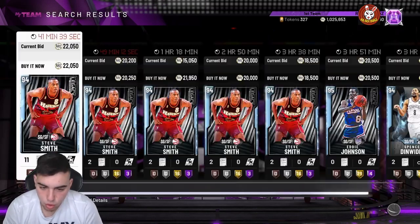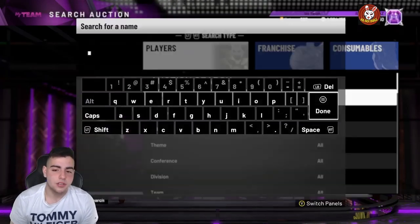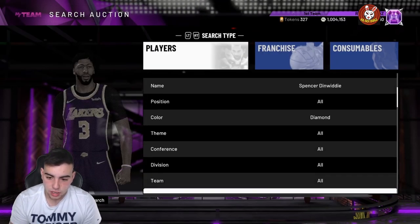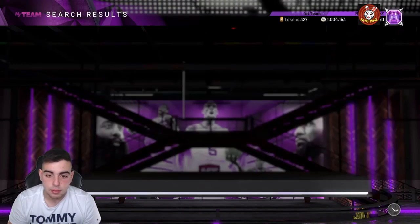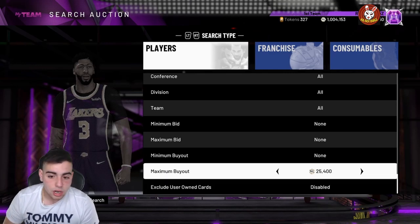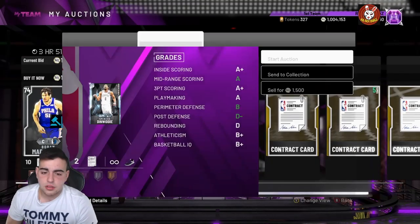Right now, period — take this method seriously. You have to sell everything in your collection. Don't ask me if you should sell this player or that player — go to your collection and sell either today or tomorrow before anything drops. If anything drops after that, that's on you. Number one rule: get rid of your cards before any new content comes out. Today's Tuesday — get ready.